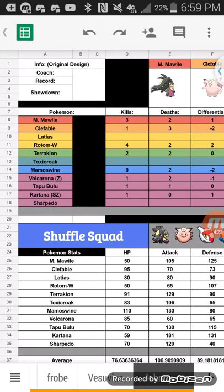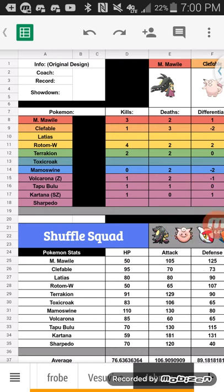My Z-move users are Volcarona with a Normal Z and Kartana with its signature Steelium Z. That's my team! Make sure to like and subscribe, and leave a comment saying what your favorite Pokemon to use in draft league format is. I'll see you next time.